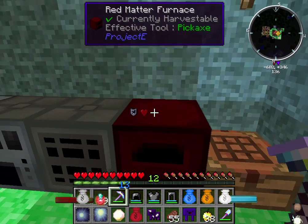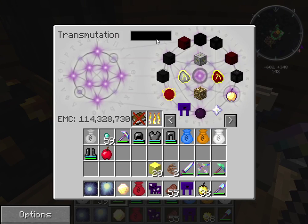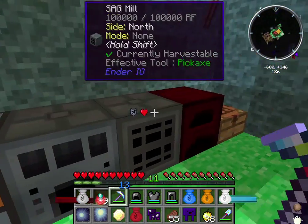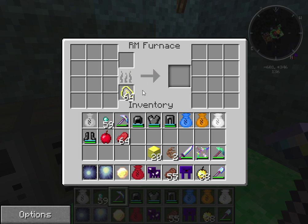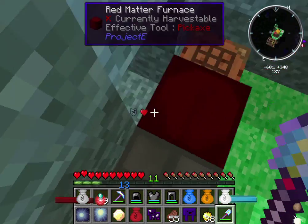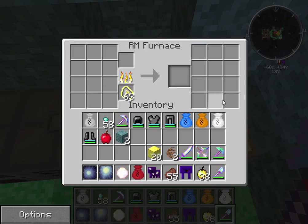And a Red Matter Furnace from Project E — this thing is crazy wicked. Let me show you. Let's get some raw beef, a whole stack of it. You can also add other fuels besides just coal — you keep adding sets of coal and it creates a combined effect. So this is the highest-end fuel they have. Let's add a stack of raw beef — check this out. Holy crap, look at how fast that goes! That's another reason I love Project E. I'm quite confused about where it all went, though.